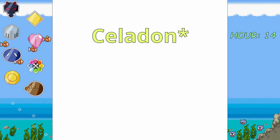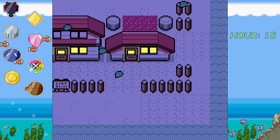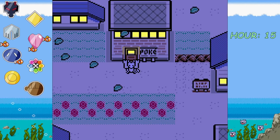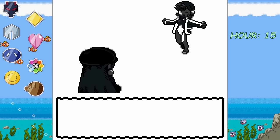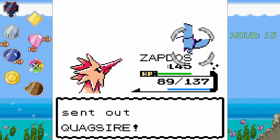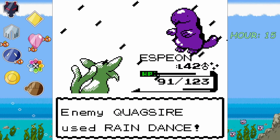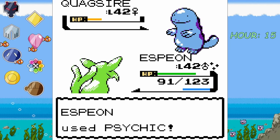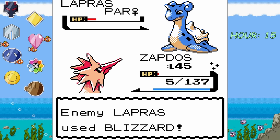I then fly to Saffron City, head to the department store, and purchase plenty of TMs for our team. With Zapdos on our team now, I confidently fly up to Cerulean City and take on Misty's gym. The gym trainers were no match for our legendary friend, and neither was Misty's team of Golduck, Starmie, Quagsire, and Lapras. However, Espeon did help out with Quagsire since it's immune to electric types given its Ground secondary type. Zapdos had no problem with this gym battle — not a single sweat.